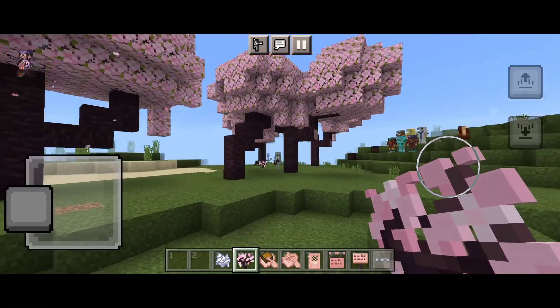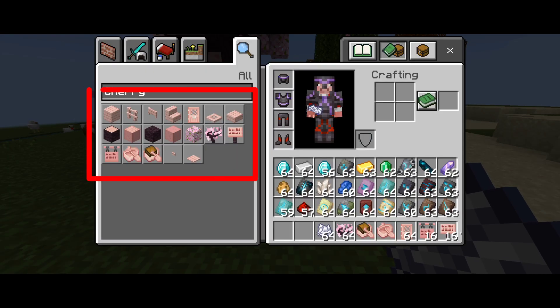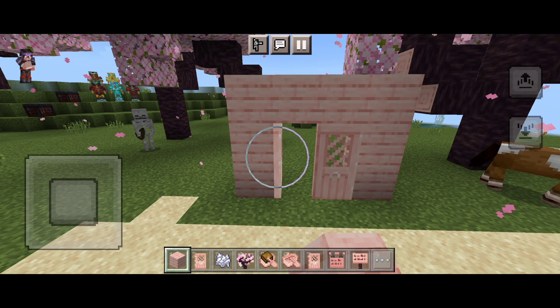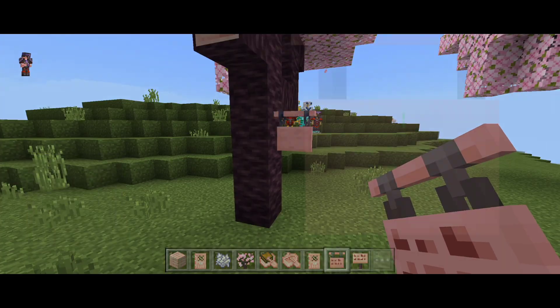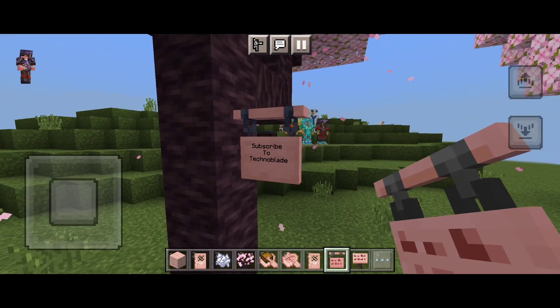In the Trails and Tails update, Mojang added a new biome which is cherry blossom. Of course, since it has a new biome, we also have new cherry blossom blocks — another full set of blocks including doors, stairs, planks, trap doors, and more.